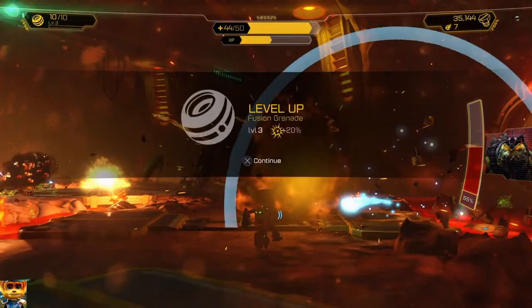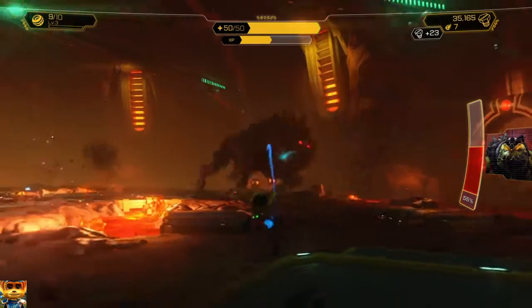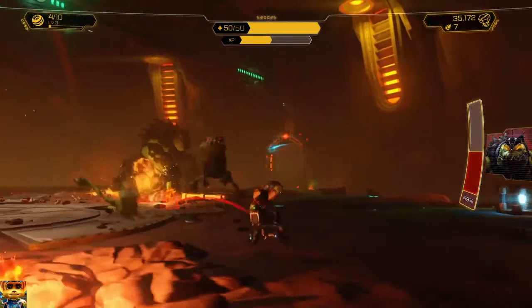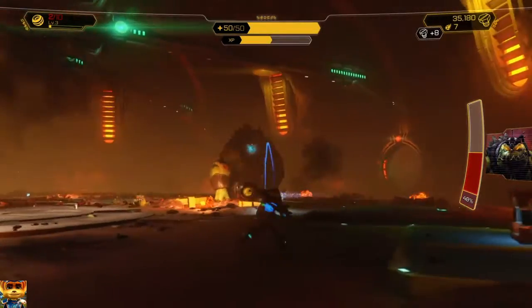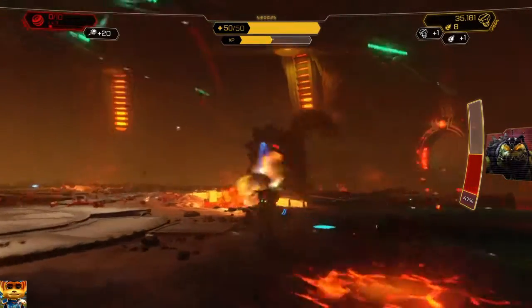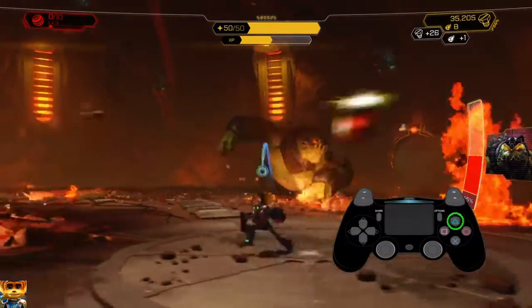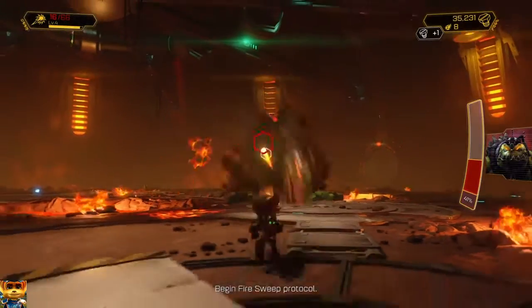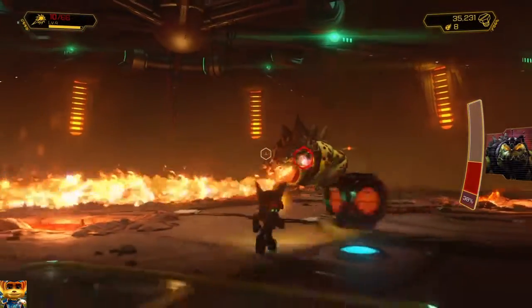Try to dodge the frog guys and stay out of the boss's way. Once he jumps back down onto the platform with you, start attacking him again. Don't really worry about those little frog dudes — you'll blow them up accidentally by trying to kill the Snaggle Beast. I ran out of bombs there, so now I'm back to my Combuster.